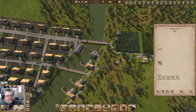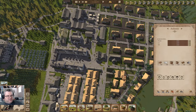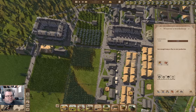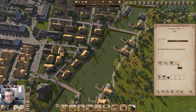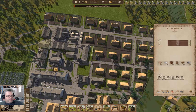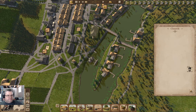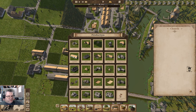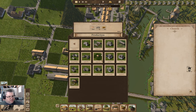We're growing hops. I think I should probably go in for production and build a brewery. A brewery makes beer from barley and hops. We are growing barley and we are growing hops, so we can make beer — that will be perfectly useful for the situation.